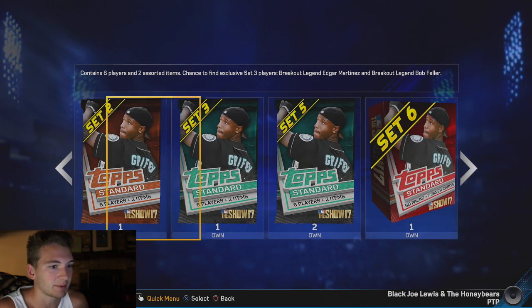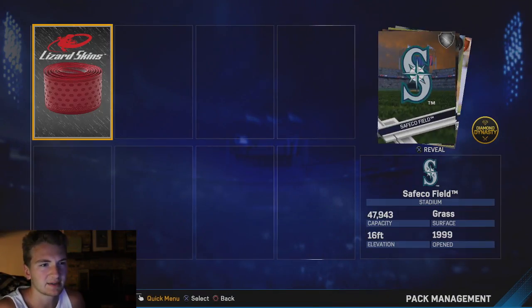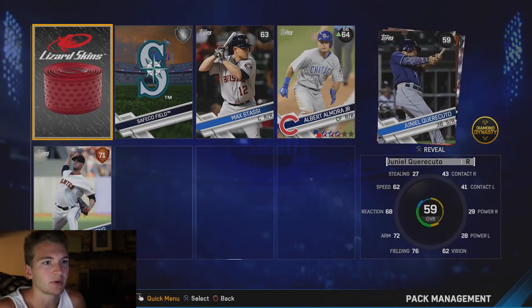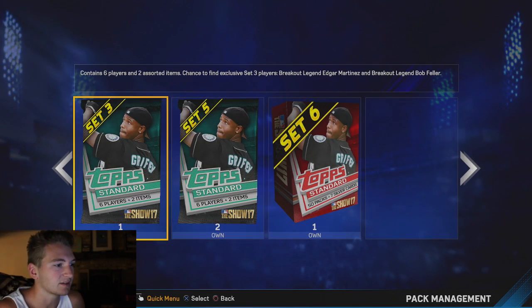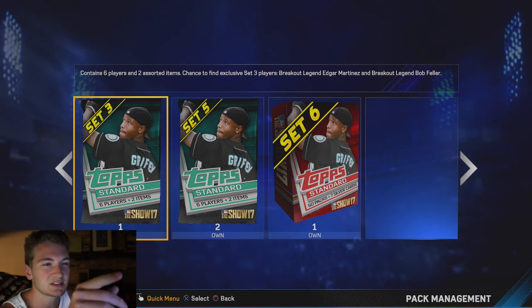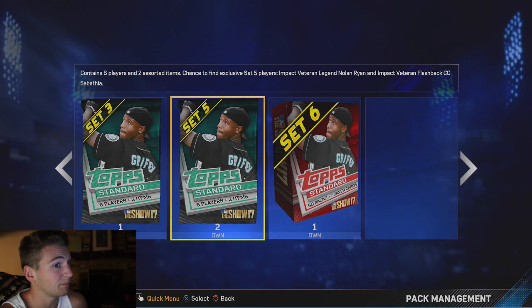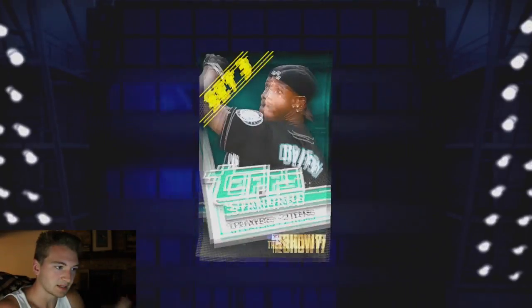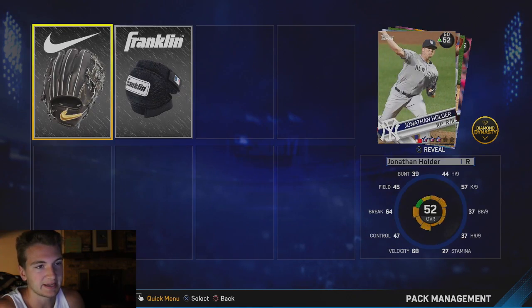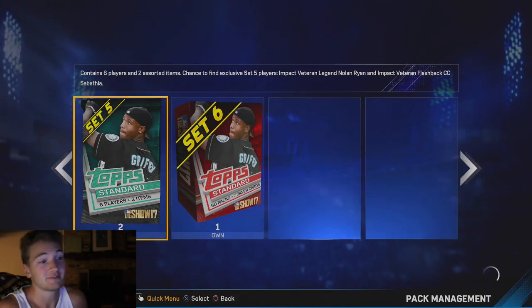There was nothing in that Bases Loaded pack. Now let's open up these standard packs — this one you can get rookie Chris Bryant, I think. But I doubt we're gonna get anyone. We got a silver, we got Roger Davis. And then in these you can get breakout Edgar Martinez or breakout Bob Feller, and then you can get Impact Veteran Nolan Ryan and Impact Veteran CC Sabathia. Let's see what we get here.